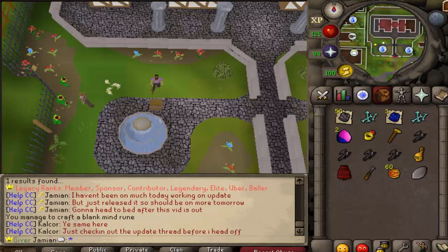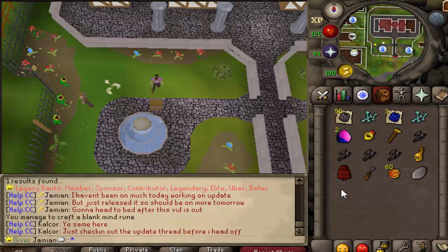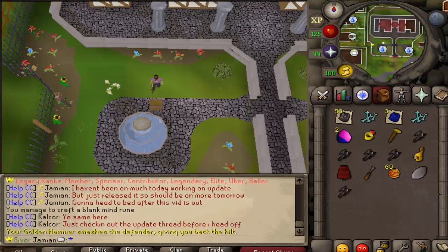Golden Hammer now works on the Affernic Defender and it'll give you the hilt. You don't get the Dragon Defender back, but you do get the main important piece.